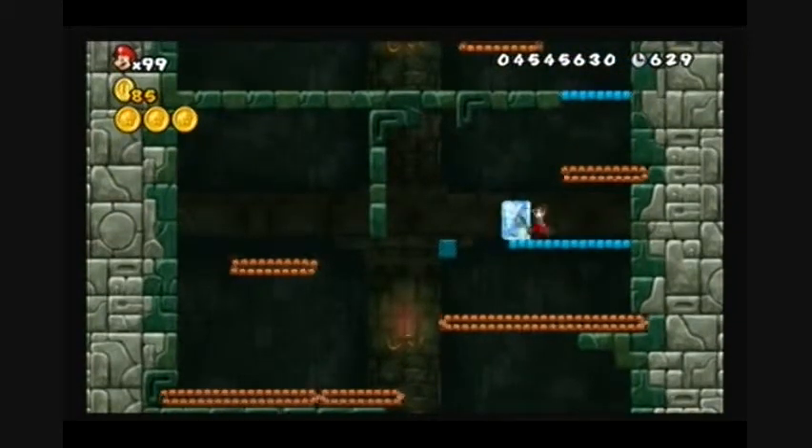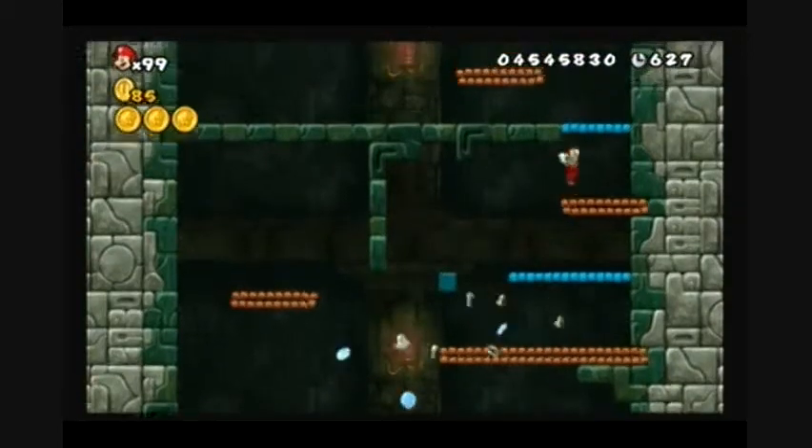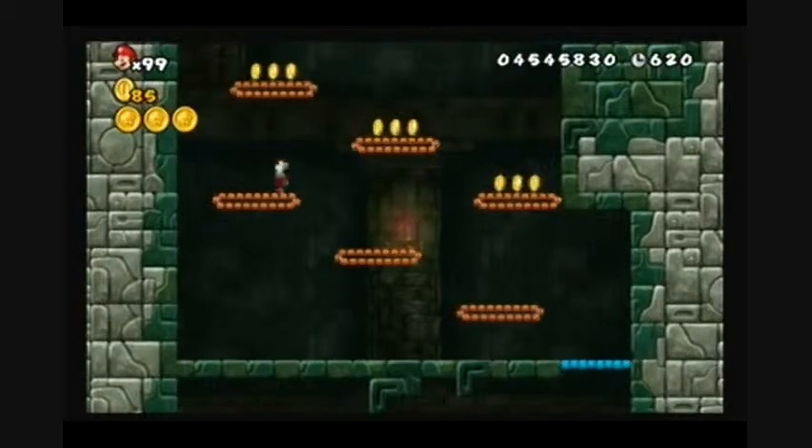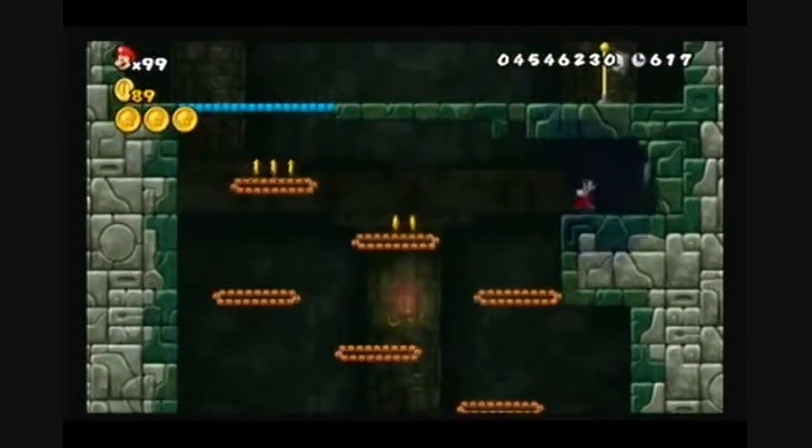There's a dry bones. There are also a lot of conveyor belts in this level. Second coin: get to the conveyor belt all the way on the right, then jump into this secret area, and there's the second coin.